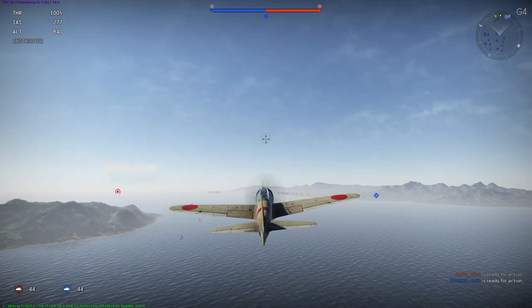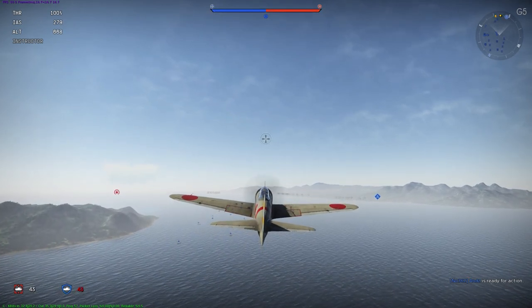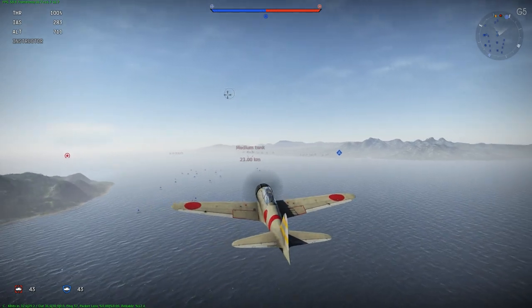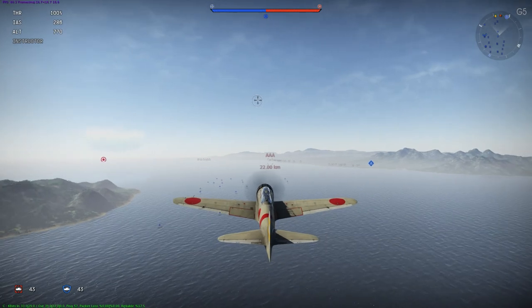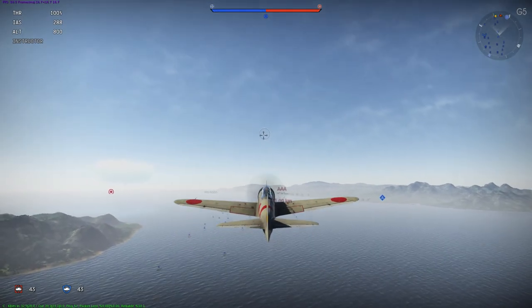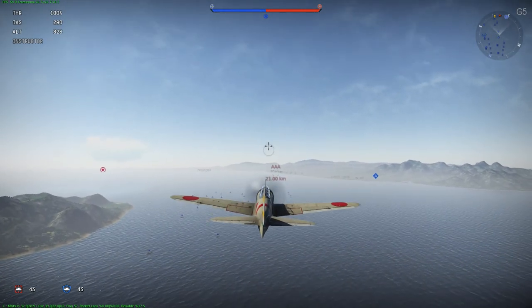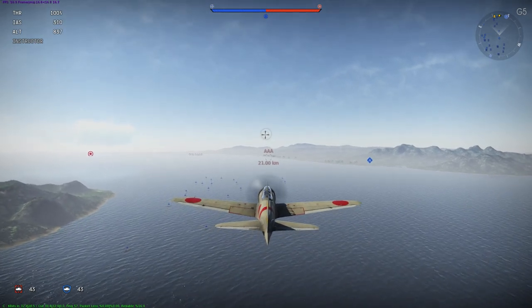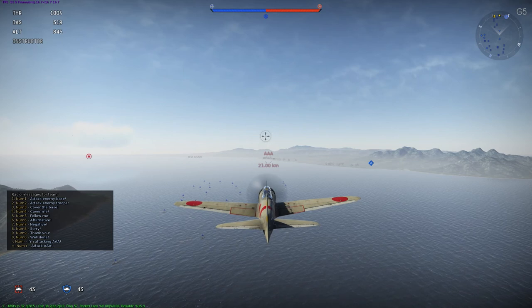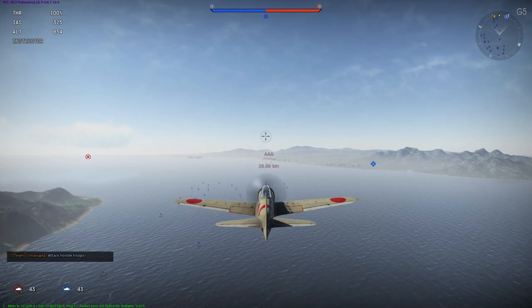Anyway, going onto this video: I am flying the Japanese Zero, the A6M2 at rank 7, in a historical battle, and that means you cannot reload in the air. For armament, this plane has two 7.7mm machine guns with 1000 rounds — 500 each — and then it also has two 20mm cannons with 120 rounds, so 60 rounds each.